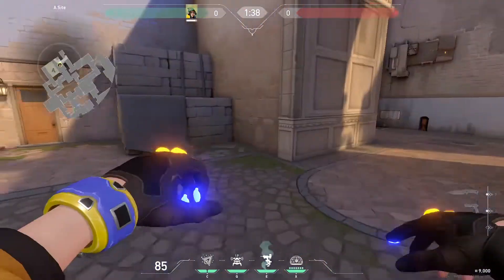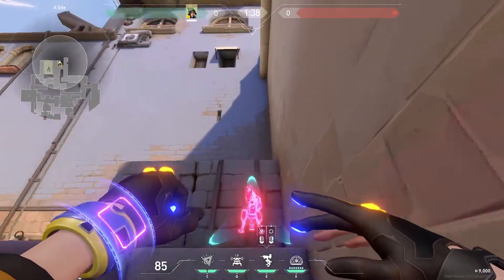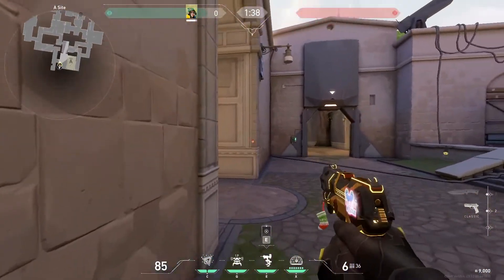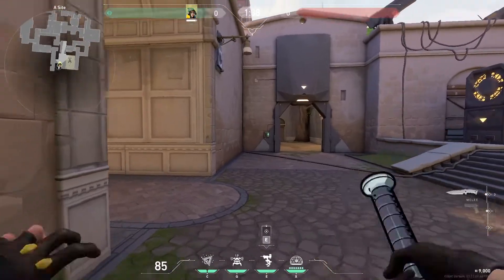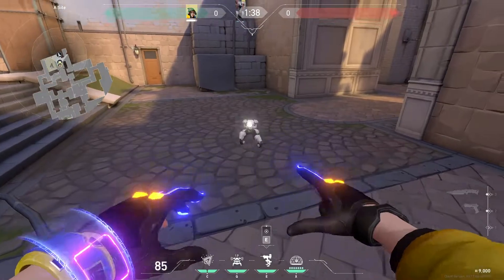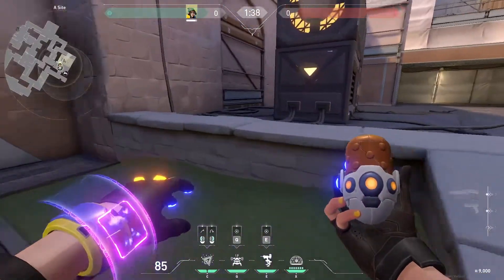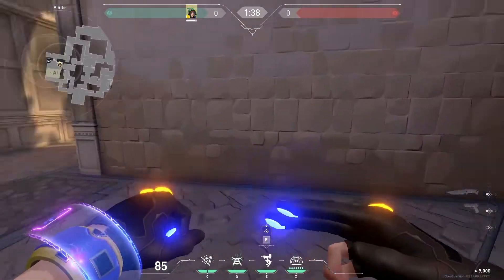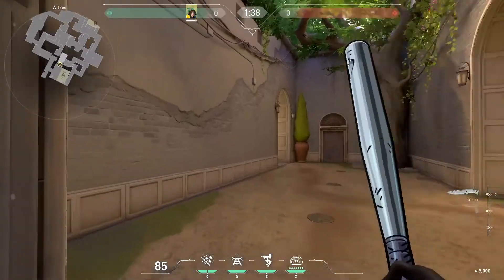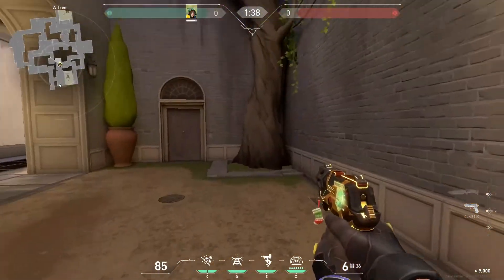The last A-Site setup I really like is to place the turret here or on top — either one works. This gives good site coverage out of A main as well as towards garden. You can combine this with any of the setups I mentioned before: putting the Alarm Bot and mollies here, or the placement on default. The only other spot near A-Site worth playing — with the turret on the left side — is garden setups.